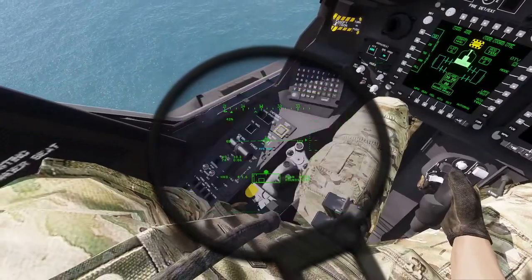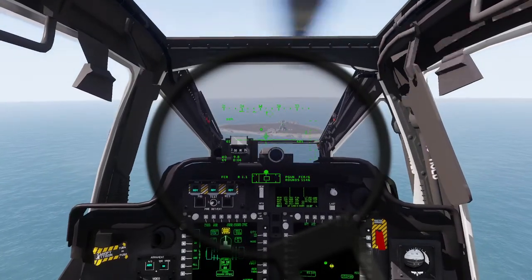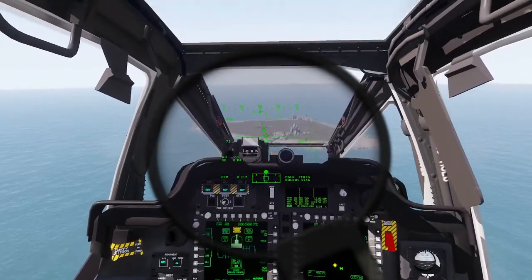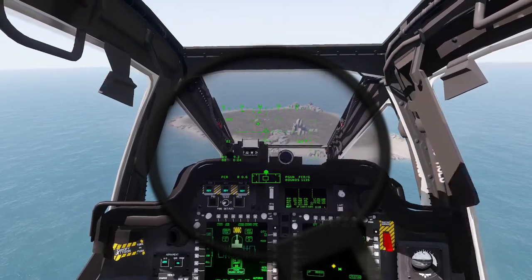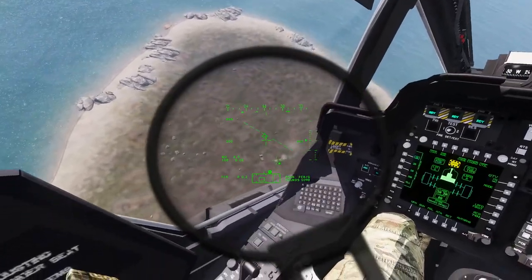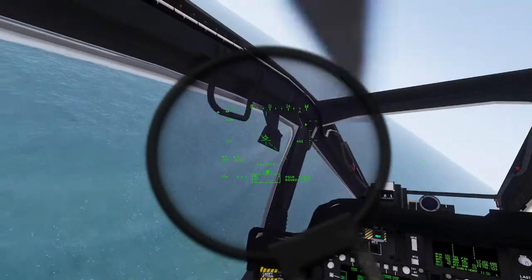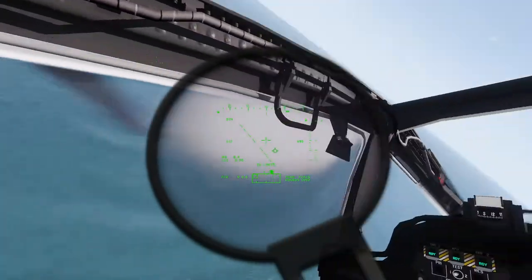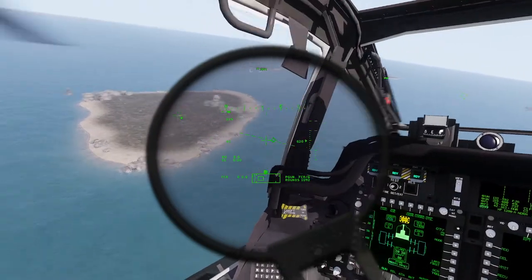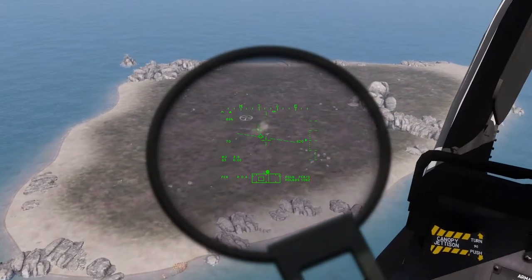We can also use the Fire Control Radar. I'll do a site select to my FCR — my gun is now selected on the vehicle. All I have to do is keep the gun within constraints to aim at the target. I'm given an elevation limit and azimuth limit warning in the bottom center of my IHADSS if I exceed those constraints, and I can keep firing until I run out of ammo.